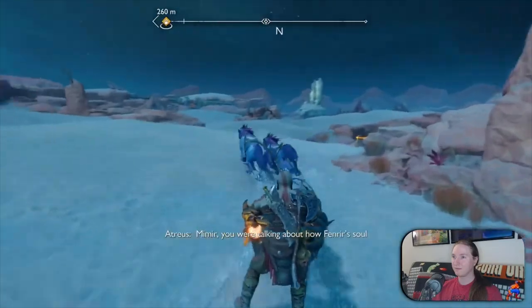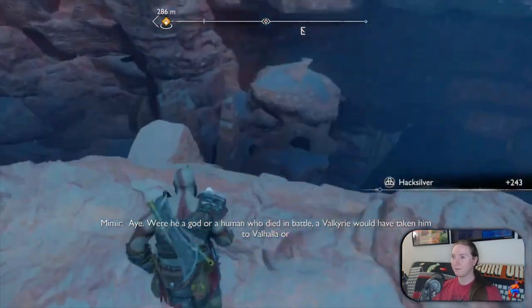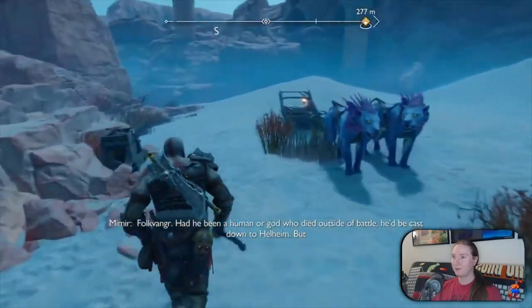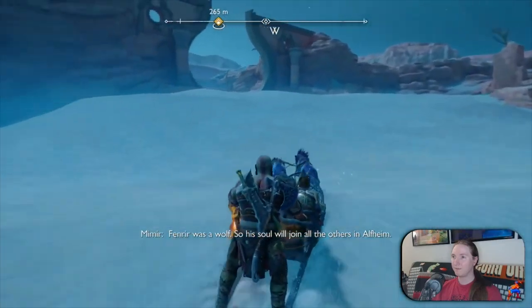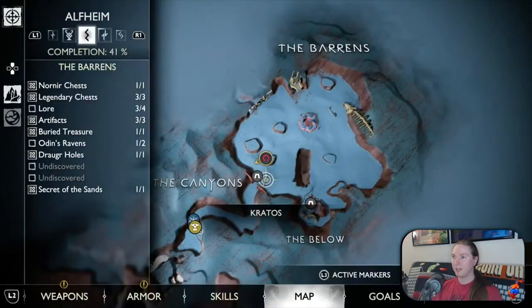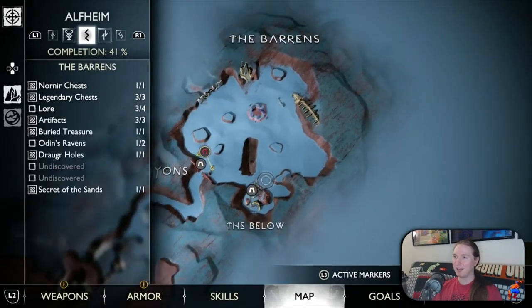Come here. We were talking about how Fenrir's soul is headed for the light of Alfheim. That's because he was a wolf, right? Aye. Were he a god or a human who died in battle, a volcano would have taken him to Valhalla or Fólkvangr. Had he been a human or god who died outside of battle, he'd be cast down to Helheim. But Fenrir was a wolf, so his soul will join all the others in Alfheim. So I guess we're done here — I'll have to come back when I have some new ability. That'll probably get me the lore, maybe the raven, and then I'll come back and do the below after.